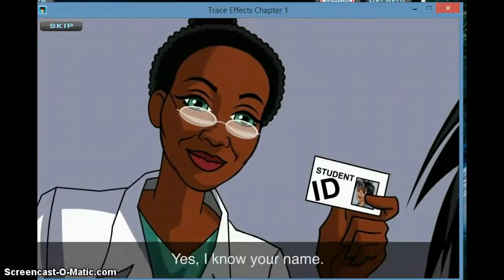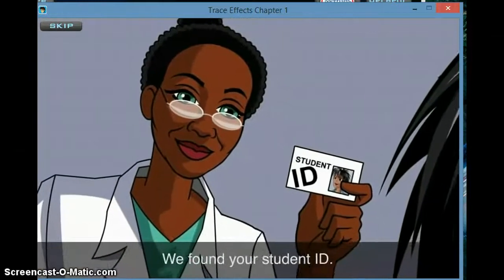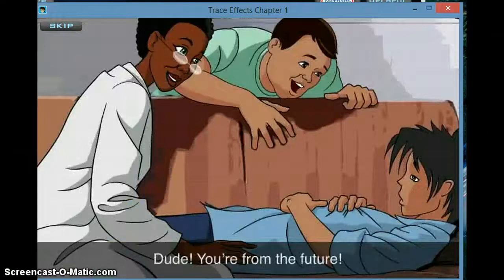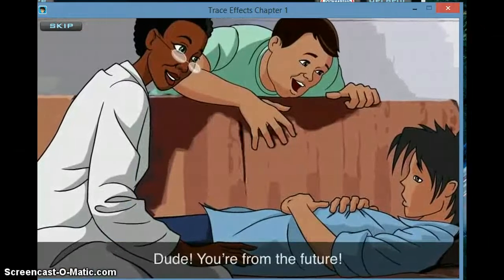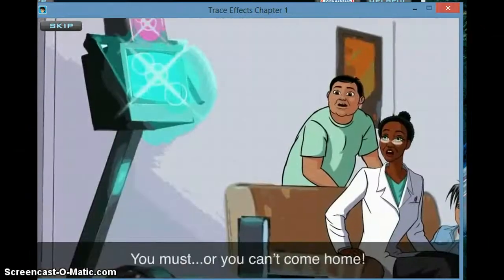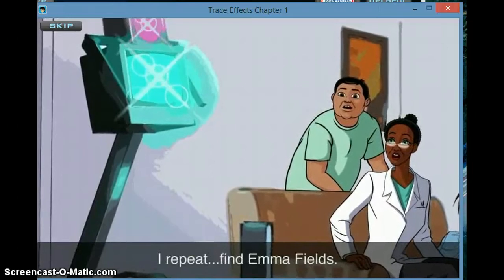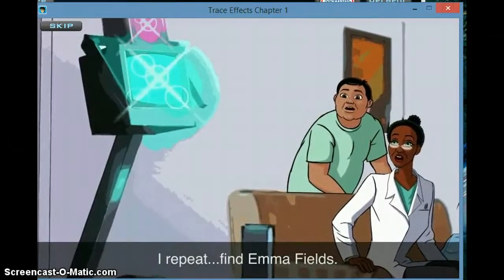Eddie asks: 'Do you know my name?' Trace responds: 'Yes, I know your name.' Eddie says: 'We found your student ID. What happened?' Then a voice says: 'Dude, you're from the future. Very important — you must return home. I repeat: find Emma Fields.'